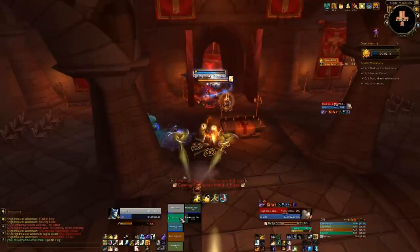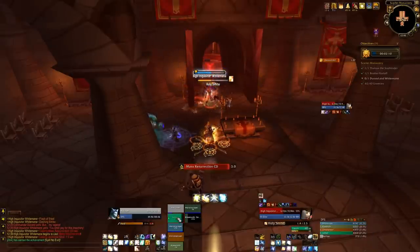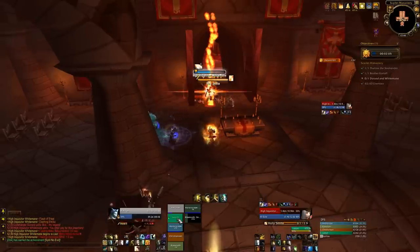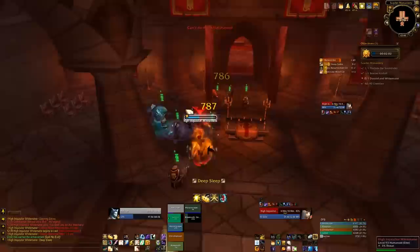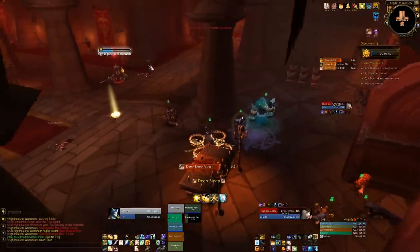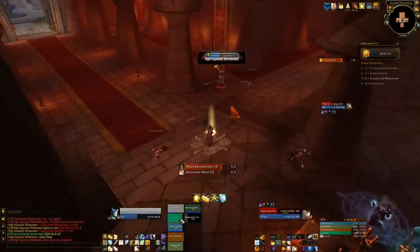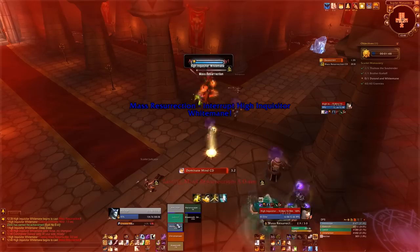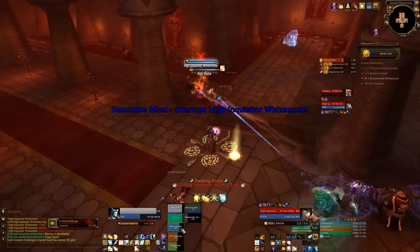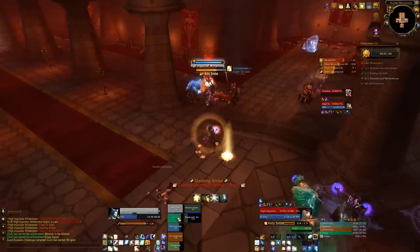Dominate Mind, if she gets that off, will mind control someone for about a minute - that can easily end your gold run because that's one DPS just completely out of the fight. So have your interrupts sorted before you get here: have one person assigned to Mass Resurrection and the others on Dominate Mind. She'll stun you and go resurrect Durand, and she'll probably cast Mass Res and Dominate Mind right after she finishes rezzing. Be really careful - get ready to interrupt as soon as you can.